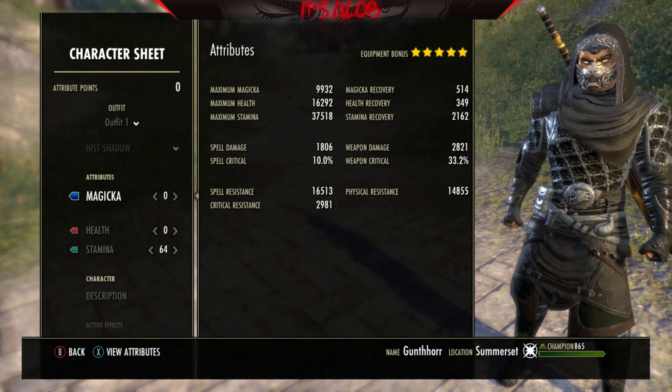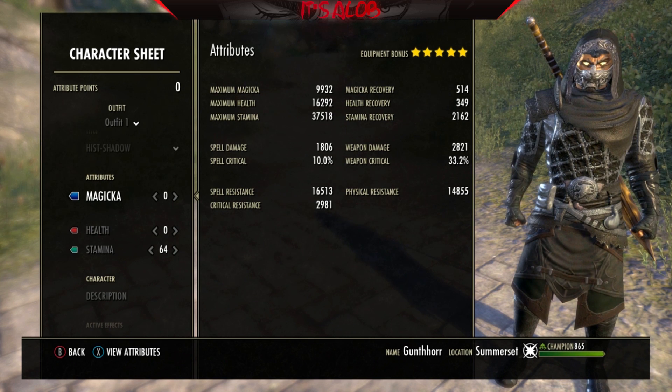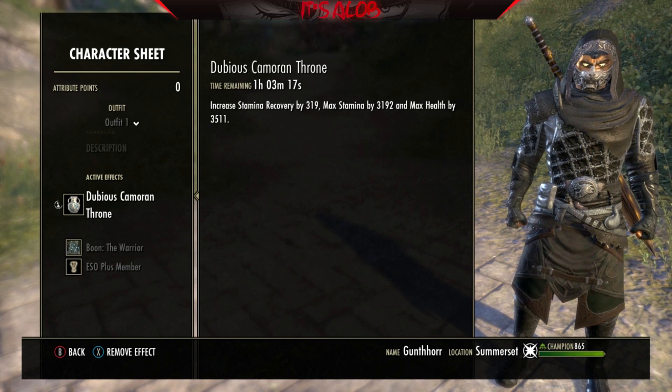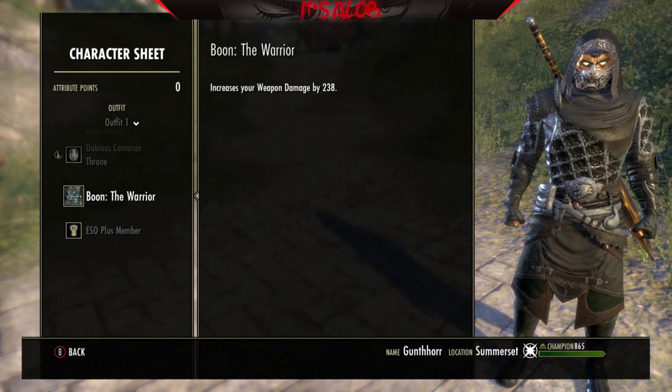This is out of PvP. In PvP, health is around 21.8k — just kind of where I want it to be. For food we're using the Dubious Cameran Throne, and for the Boon we're using the Warrior Mundus.